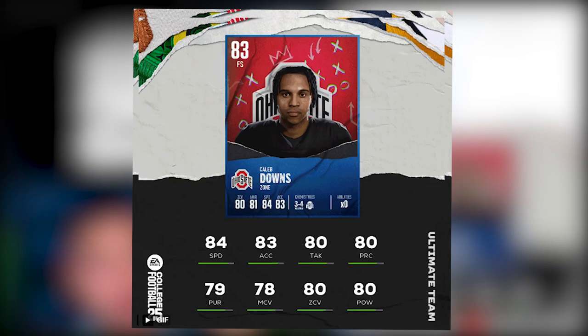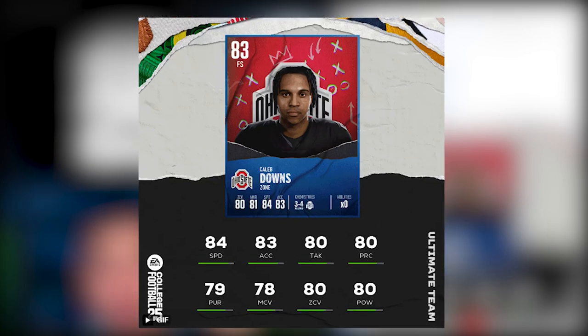Jumping to our second player, we have an 83 overall free safety, Caleb Downs. His archetype looks like a zone-type free safety. Looking at the card art, it shows zero abilities, and we have chemistries — 3-4 chemistry — which is going to be really important. His top ratings: 84 speed, 83 acceleration, 80 tackling, 80 play recognition, 79 pursuit, 78 man coverage, 80 zone coverage, and 80 hit power.